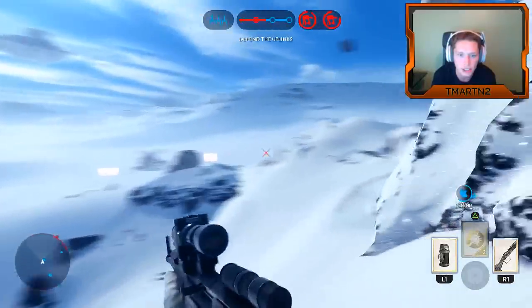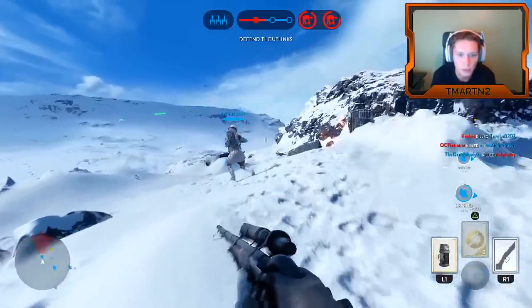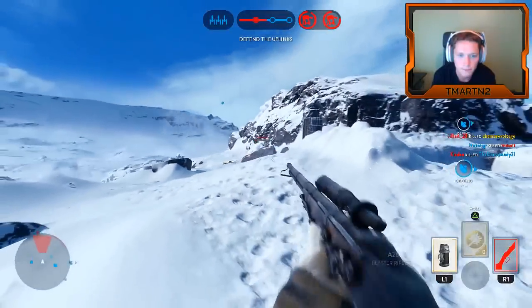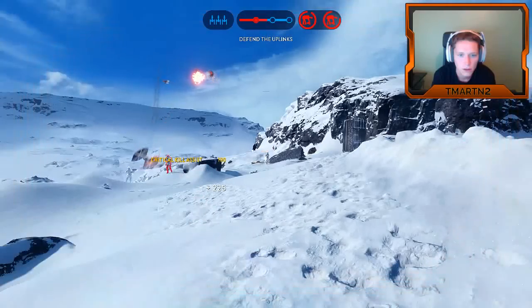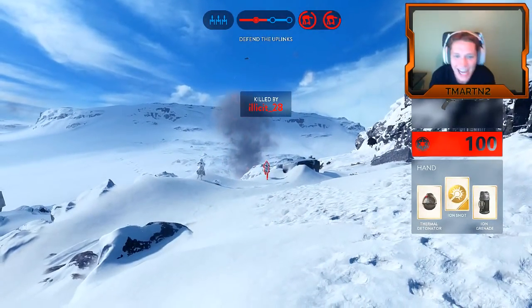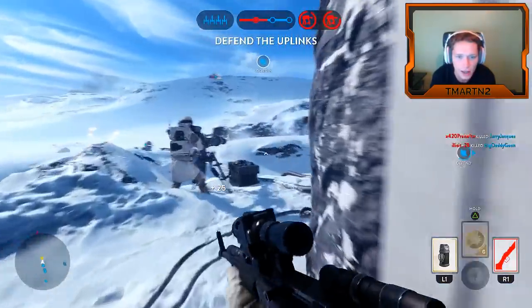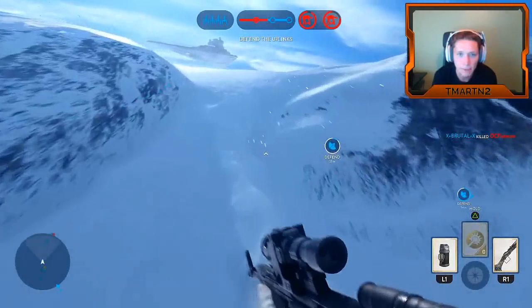We're holding down both uplink stations, getting tons of Y-wings right now. This is one of the better defending sides I've had. Darth Vader's coming in — you guys see him right there? That's kind of terrifying. They're going to be coming after that left uplink — we want to get down there ASAP and protect it.